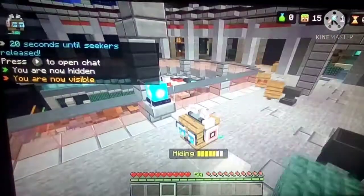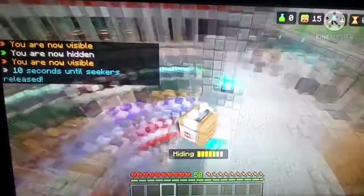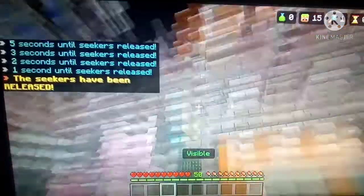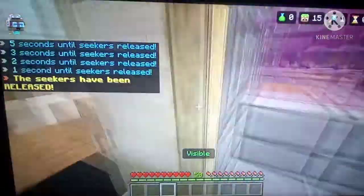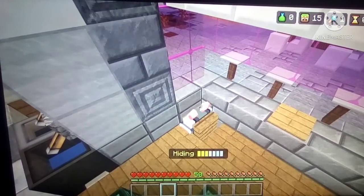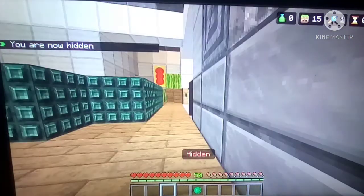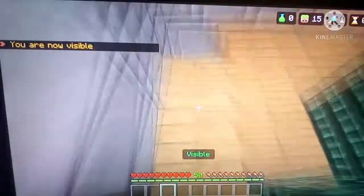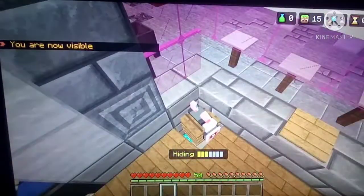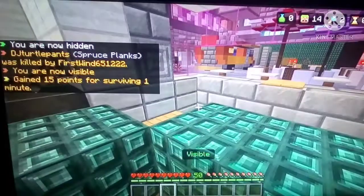For Nexus City you're going to want to be spruce planks. This spot is kind of just dumb at how good it is — a seeker will have a super hard time finding you unless they know it. You jump down from spawn, go inside this area, and I prefer closing the door because it shows less signs of you being in here. No one's going to check the floor. Most people won't know about this unless they've seen it or watched this video. I've had fun smacking seekers here before. That's pretty much it for Nexus City.